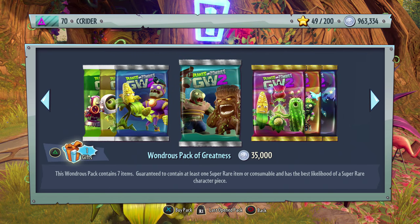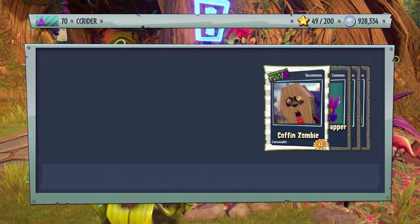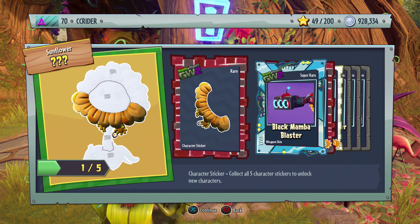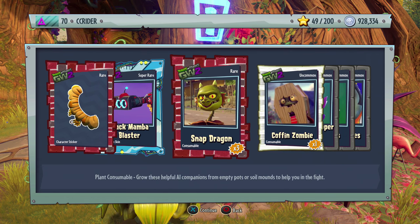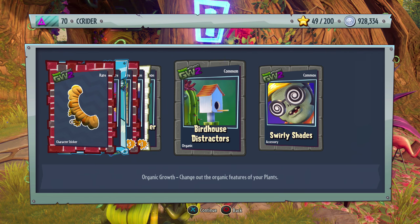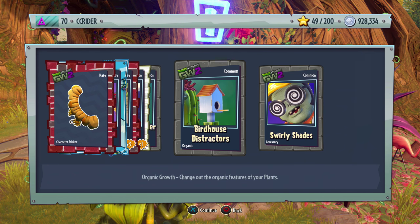Let's move over to the Wonders Pack of Greatness. We get a piece of a Stuffy Sunflower — I can't wait for that — and the Black Mamba Blaster, which is cool. Also the Snap Dragon, Coffin Zombie, Feathered Dapper Cap, Birdhouse Distractors, and Swirly Shades. The Swirly Shades look cool, and that hat is pretty cool too.